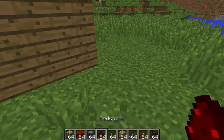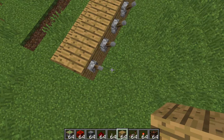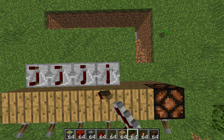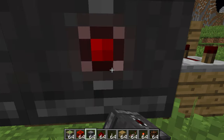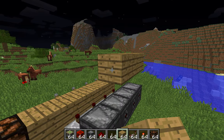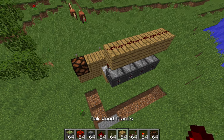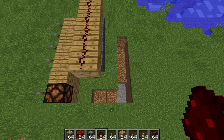And then what you want is behind the levers — the blocks underneath the ones that have the levers on them like this — you place repeaters on four ticks, or the full delay. And they point into some observers. And then, one above those observers, have there be blocks. And then on top of those blocks, have there be redstone. And then have it be going one more to the left, or the direction where the changing lever thing is.